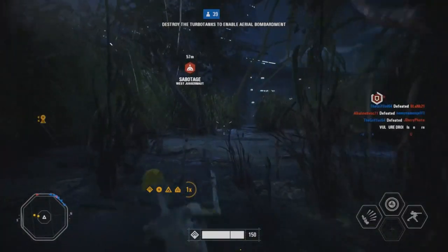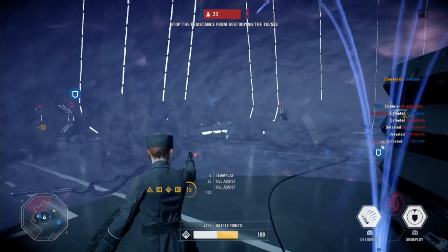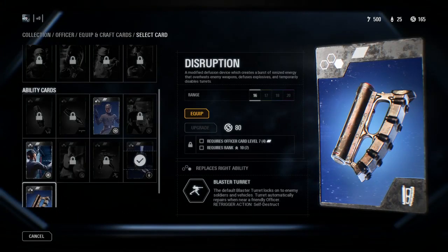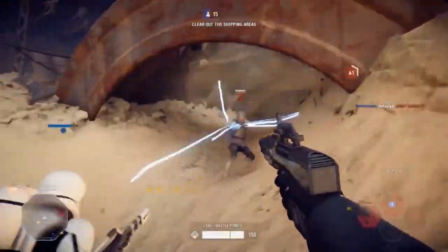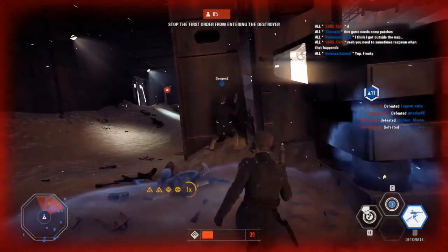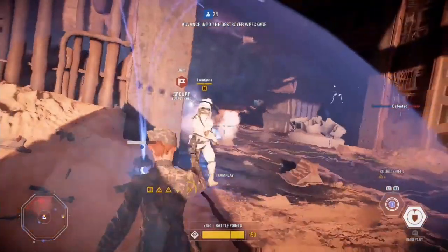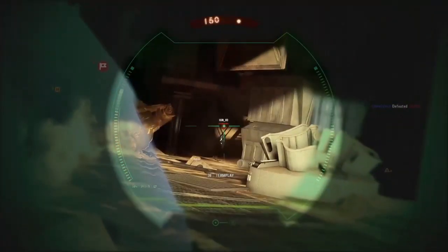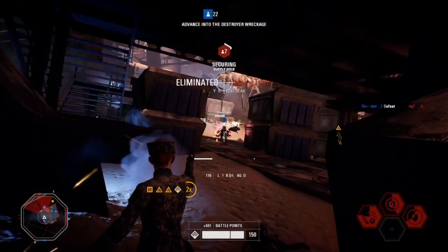Instead, invest in the support trifecta. Craft the Diffuser that temporarily disables all incoming grenade spam, the squad shield that can protect objectives while they're being armed, and disruption that overheats all enemy weapons in range. One of the bigger issues in the tight corridors of some maps such as Death Star II and Naboo is grenade spam and choke points. So mainly use the Officer and these cards to break through with your team by temporarily disabling most of the enemy team's advantages. Bottom line: if your squad is in front of you, then you're doing it right.